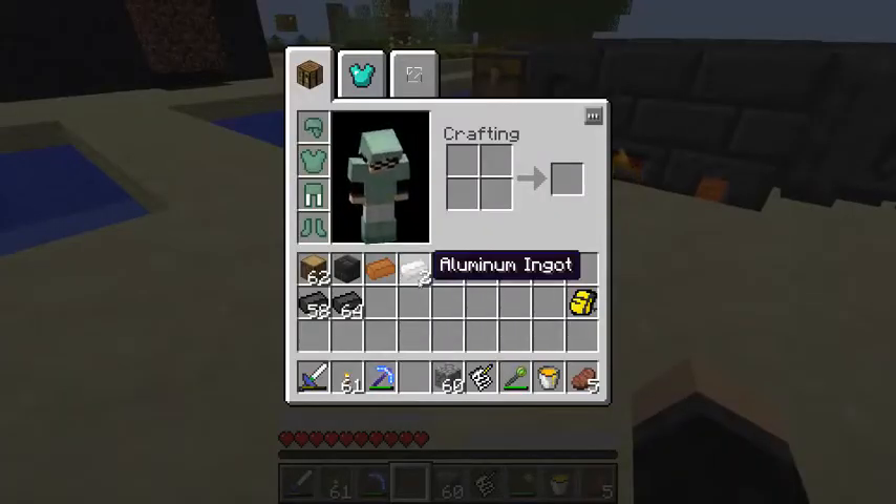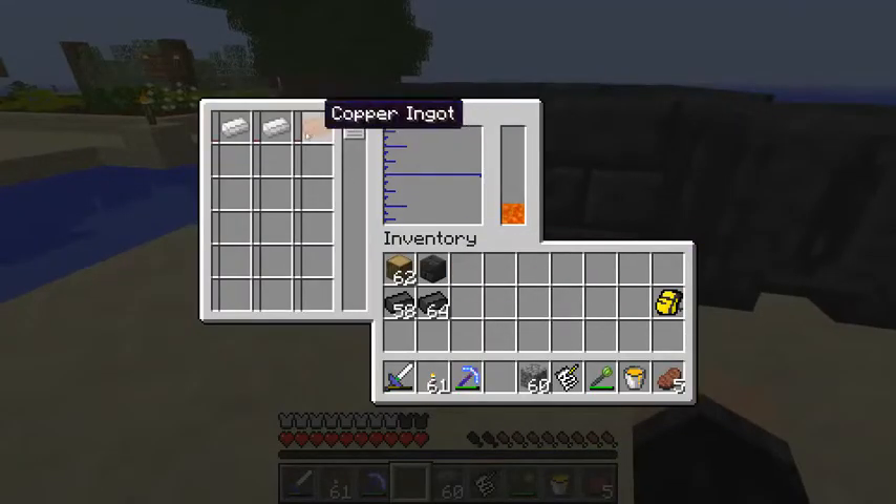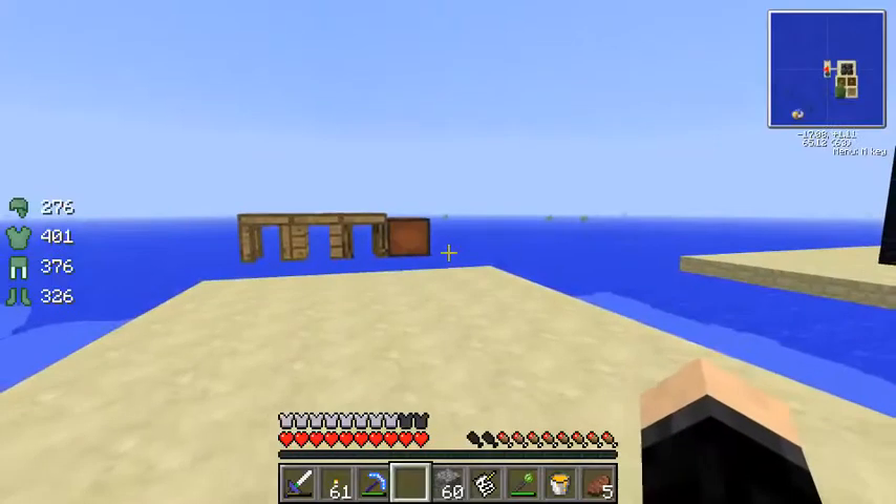In order to do that, I need to make something called aluminum brass — or aluminium brass, wherever you come from, Britain or America, however you say it. So you take aluminum and some copper, and I believe it's a two-to-one ratio. And as these slowly smelt up, these will mix together and turn into an alloy.